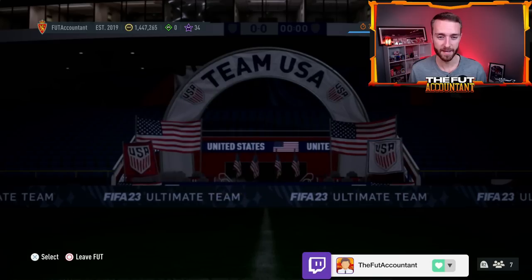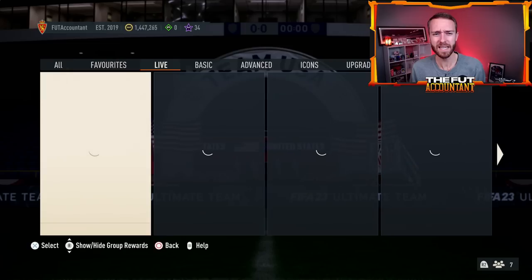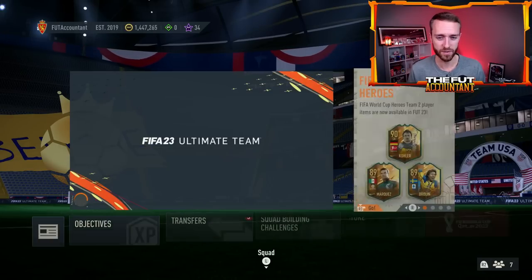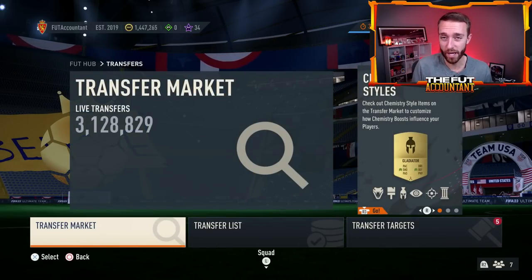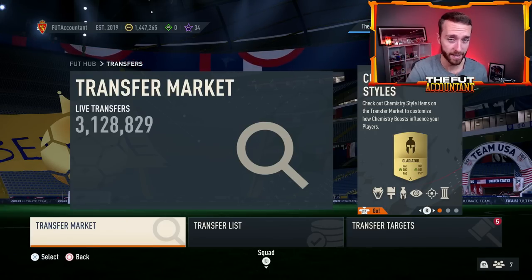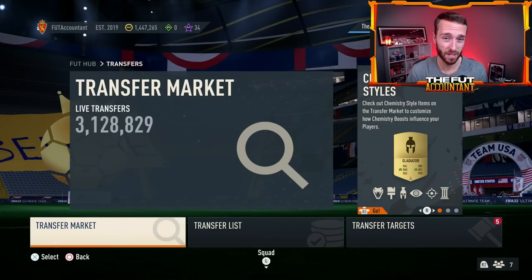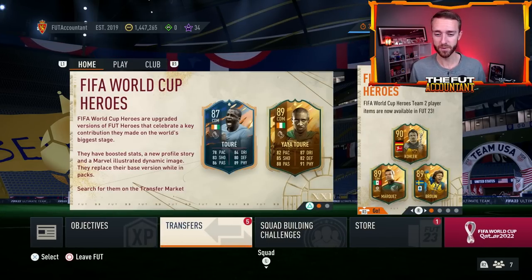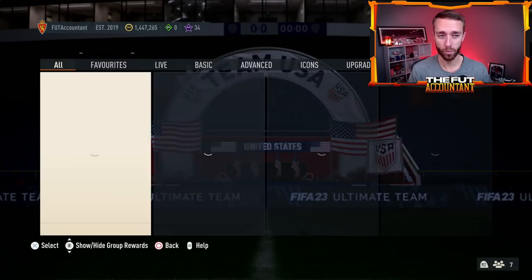Other content we could see today includes regular upgrade packs. For some reason EA has only been dropping upgrade packs for like two days at a time, which is kind of annoying. We wish they would drop them on a Monday and let them expire on Friday like they normally did in years past. We should have upgrade packs today — we've had player picks more often recently, so it might be time for EA to switch back to a regular upgrade pack.